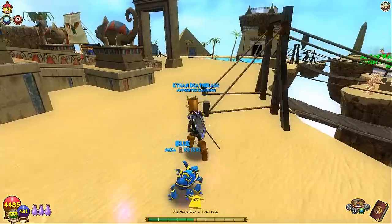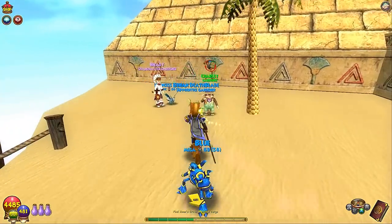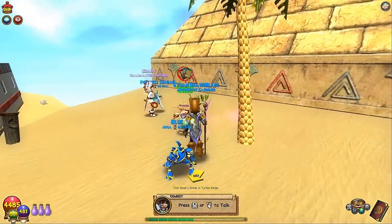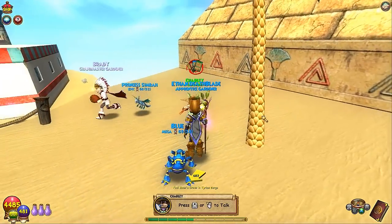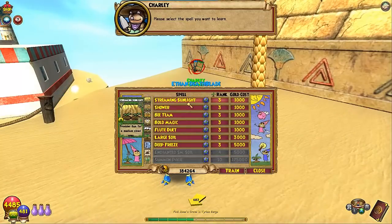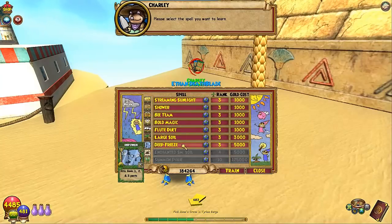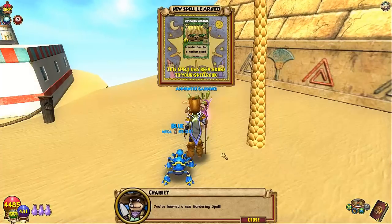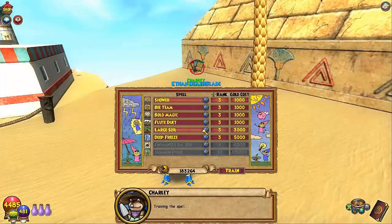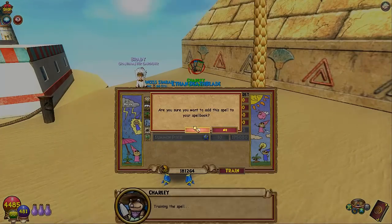Oh, it's just right in the commons area. He's by a tree. So let's talk to Charlie — what does he give? He gives rank 2 spells, which means they cover a bigger area radius. For rank 1 spells you can only use it for one plant, but rank 2 gives a wider area. It's like an upgrade of the upgrade.